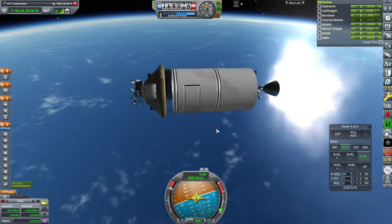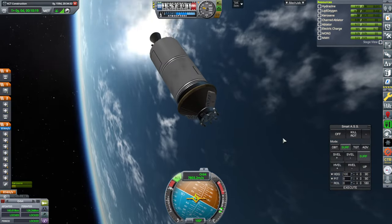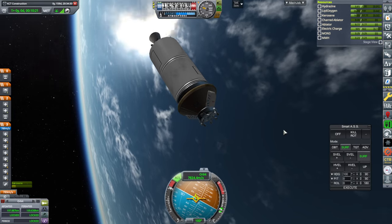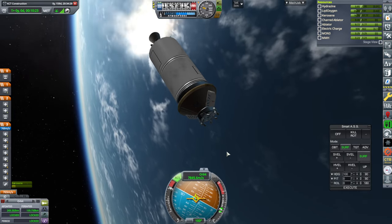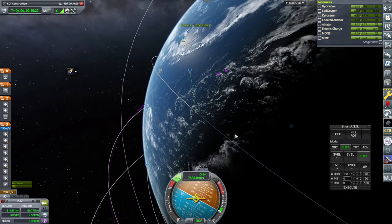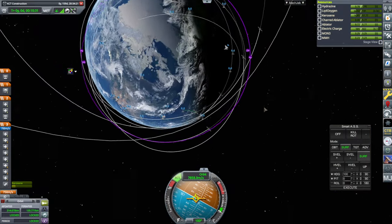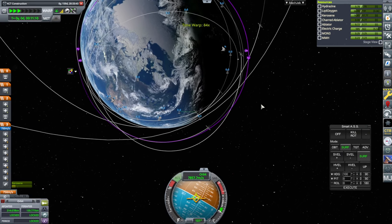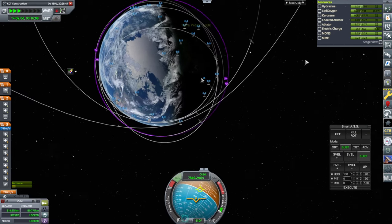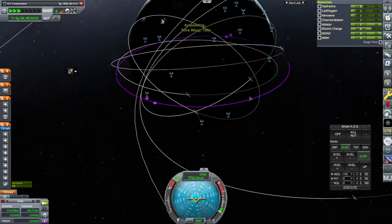No big surprises so far. I'll get it to 300 on the opposite side. There we go — we are in orbit. We are doing a successful re-entry. We need to come back down before the electric charge goes away because I have no way of recharging. So let's do that. We just picked up Australia.